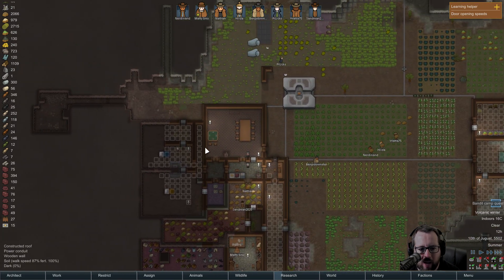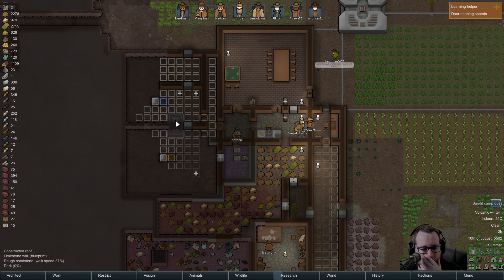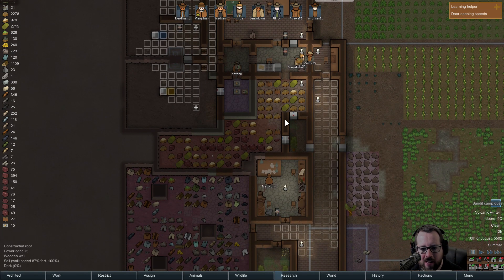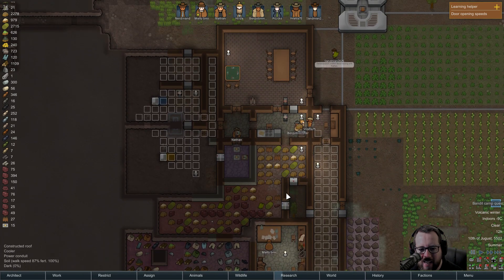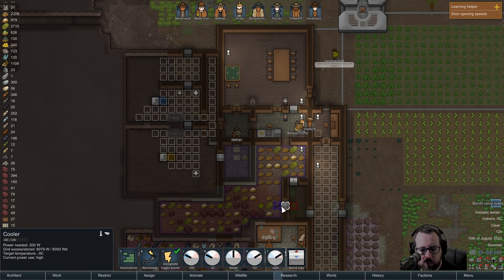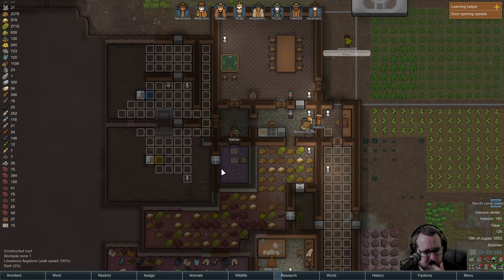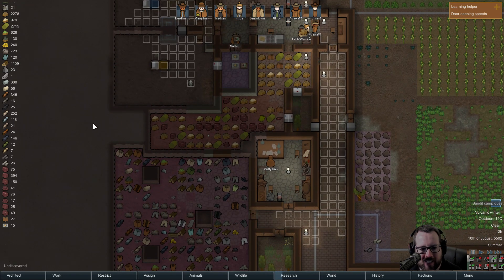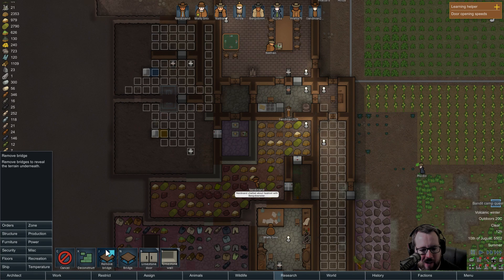We're definitely running out of fridge space - oh my god, look at it, insane. I mean I could remove everything in this room and turn this into the fridge, but then expand this area out. I could continue to expand the fridge back this way - I could steal some of this room. That maybe is the better option: put a limestone wall across here like so.